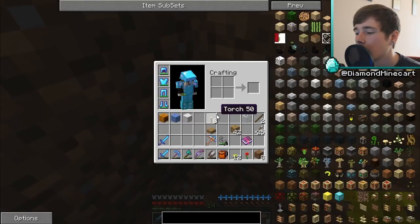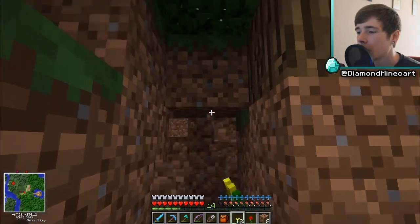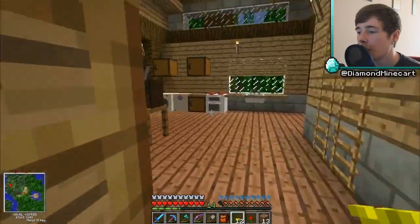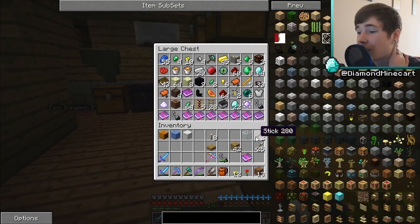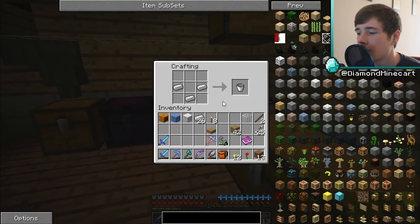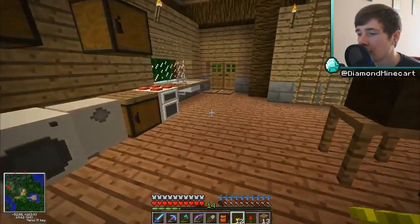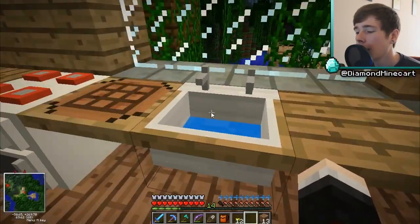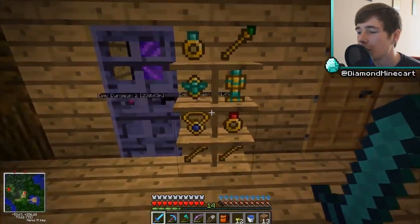We've got eight pieces of dirt — let's take a couple more so they're not too conspicuous. Thirteen should be fine. We also need a bucket of water — I think it might be in the valuables chest, but those have lava in them. I'm just going to make a new bucket because I don't want to mess around with lava when my whole house is made out of wood. Let's get the bucket of water, then sleep quickly so we don't get attacked.